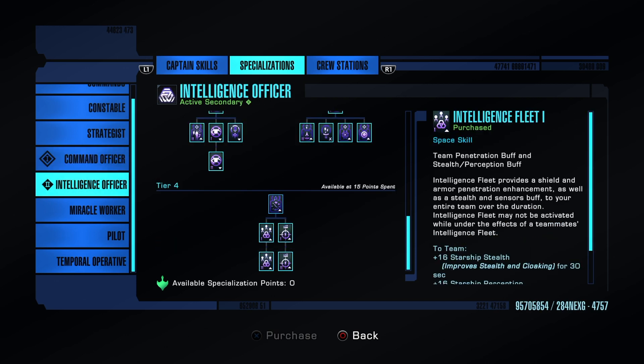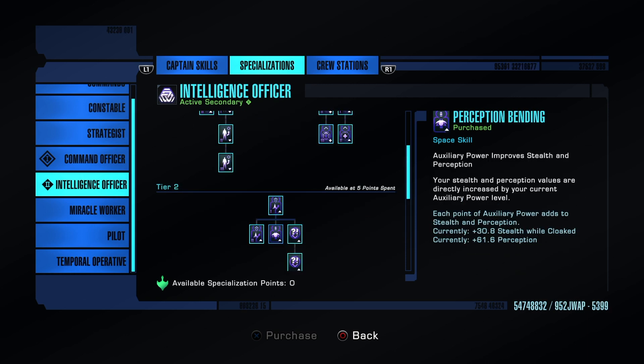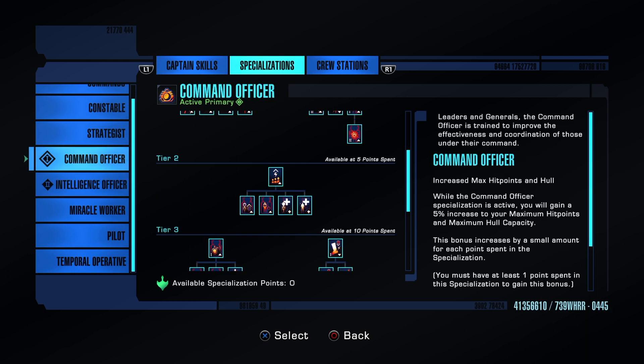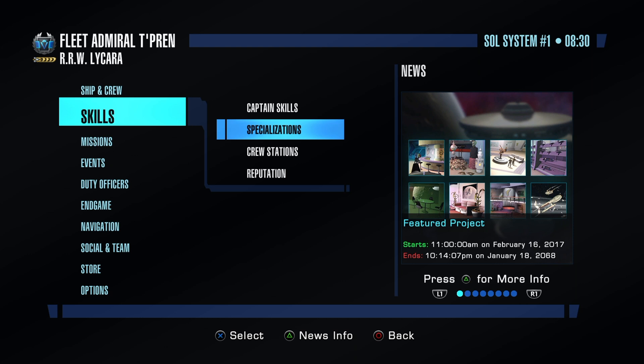Intel Officer is number two for specialization. We don't care about three and four. As I said in my last build, we're going to fly this ship in auxiliary mode — do that and you get all these bonuses: stealth, perception, everything else. It's basically a meta staple in any of my builds. I usually rotate between strategist, command officer, and miracle worker for the secondary slot.